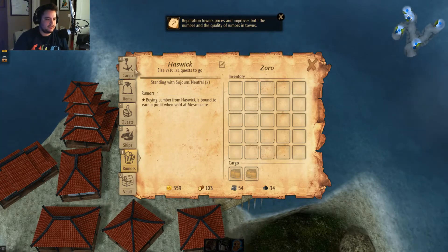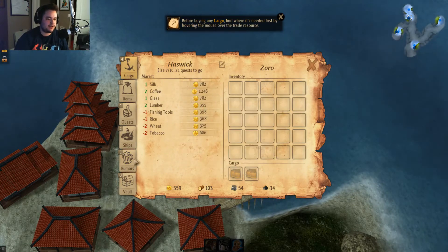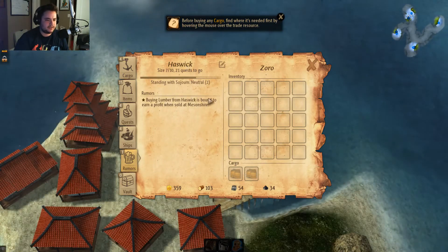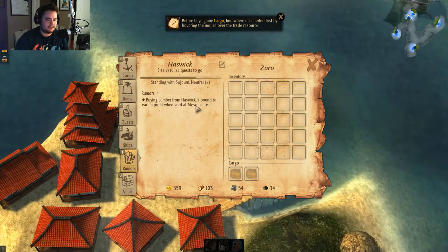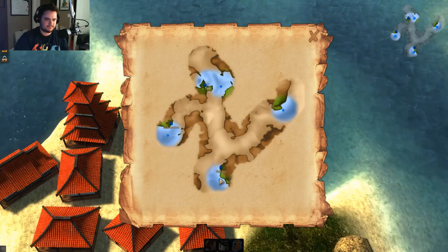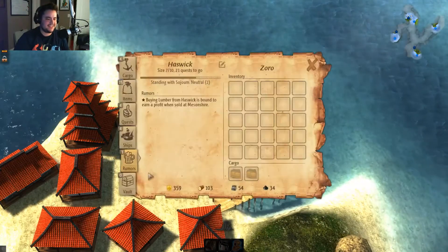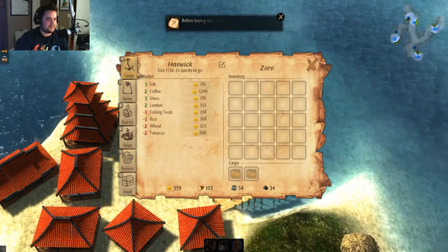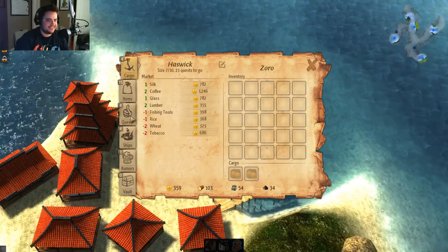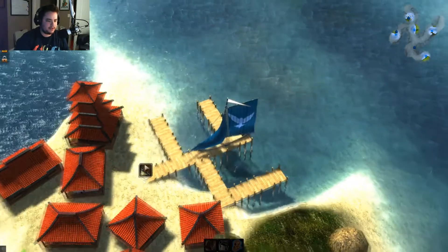The rumors help if you want to buy something low in one town and sell it higher in another. For example, the rumors say buying lumber from Haswick — where we are — will earn a profit in Messonshire. So you'd go to cargo, buy lumber, find Messonshire, and you'd be good to go.